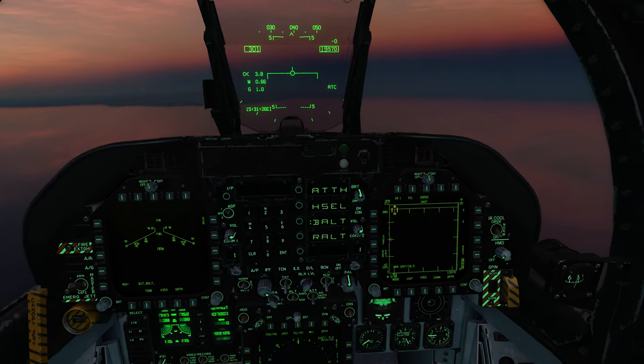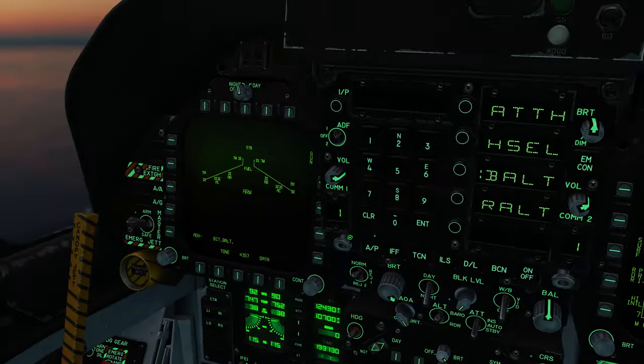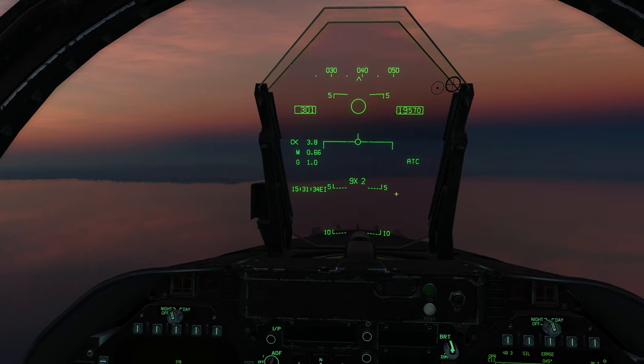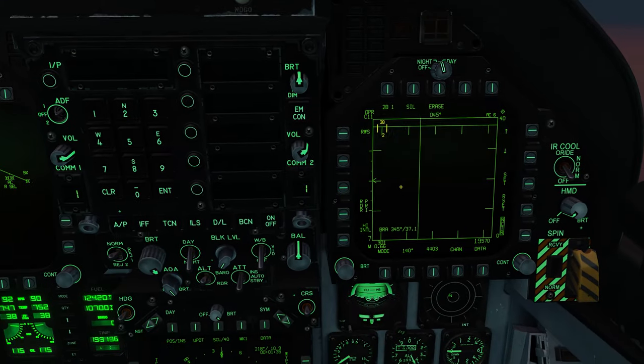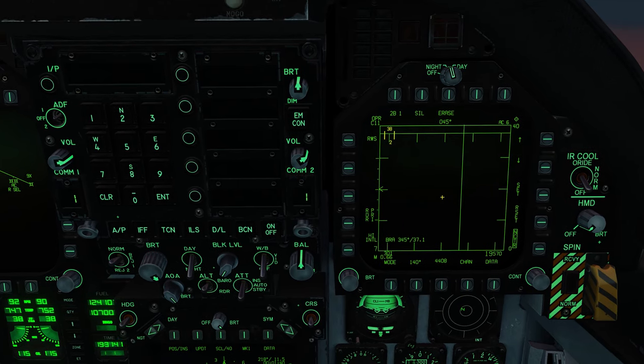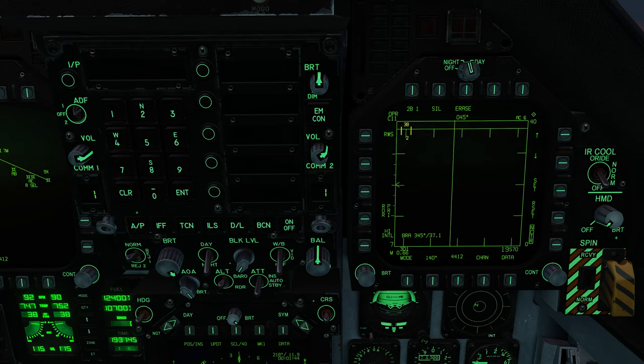For everybody else, let's go ahead and continue on. We're going to put ourselves into air-to-air mode, select our AMRAAM — we can see we have six on board — and lock up our screen. First let's talk about a few things: strengths and weaknesses, so you understand where the advantages come between the two modes.